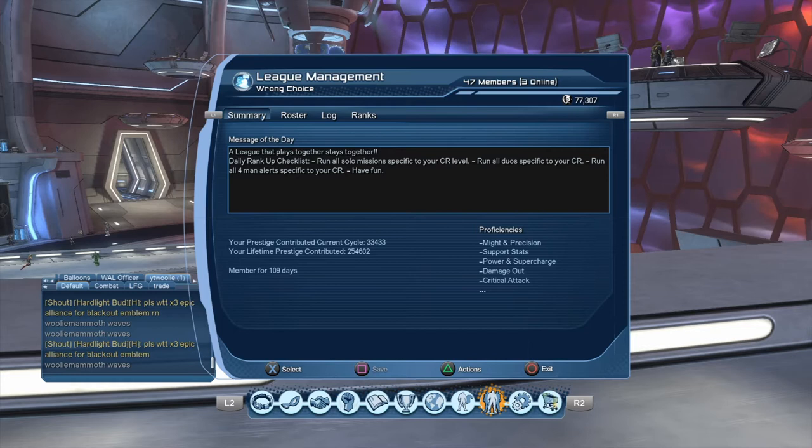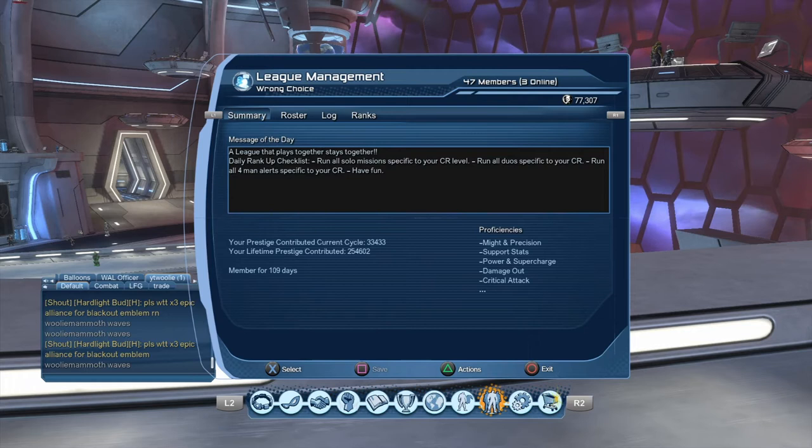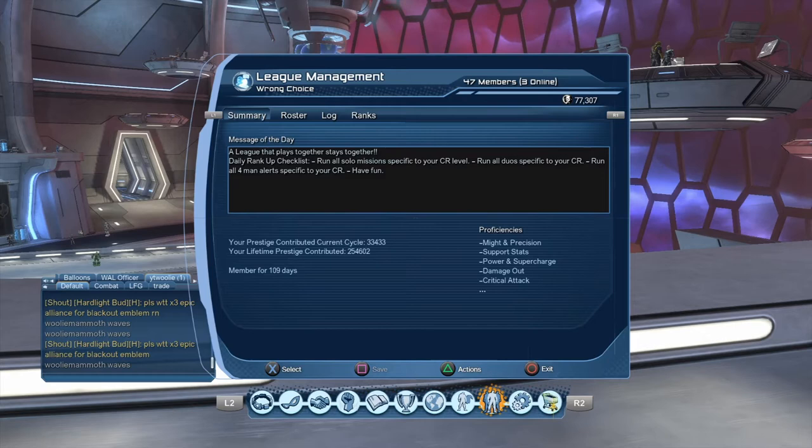You need a hundred thousand prestige to buy the league hall, and then you're going to need some more to move it — about thirty thousand after. So realistically about a hundred and thirty thousand prestige. Obviously the more people in your league, the quicker you get prestige. It does have a weekly cap.